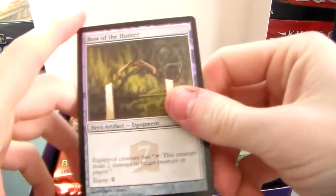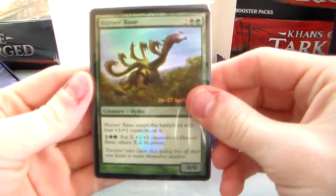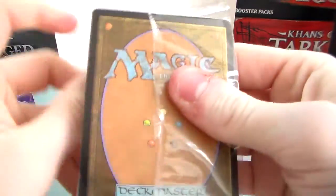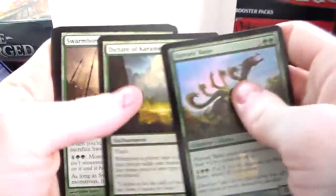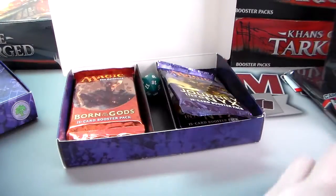We got a Bow with a Hunter promo. The hero's promo is Hero's Bane. We have Dictated, Karametra, Fleecemane, Spellheart, Chimera, Golden Hind — stuff like that. Nothing too exciting there because it's a green attack.